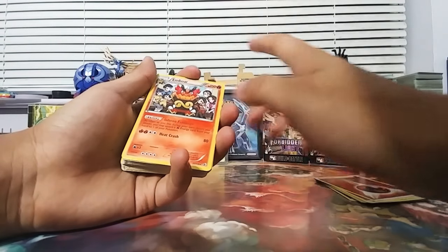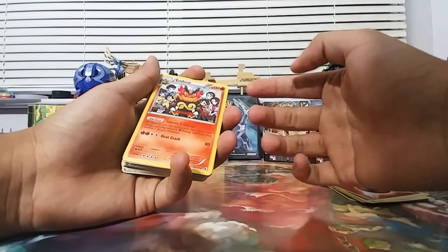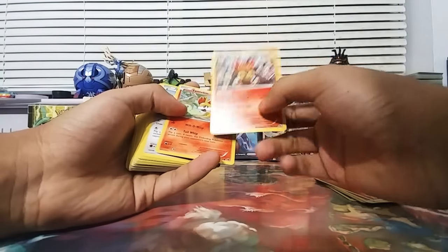Finally I got an Emboar. I like this one because it's basically unlimited Fire Energy attachments — it's like Magma Zone, or Blastoise basically. And we get one of those.